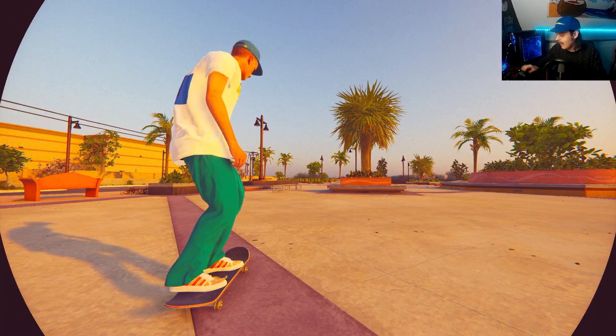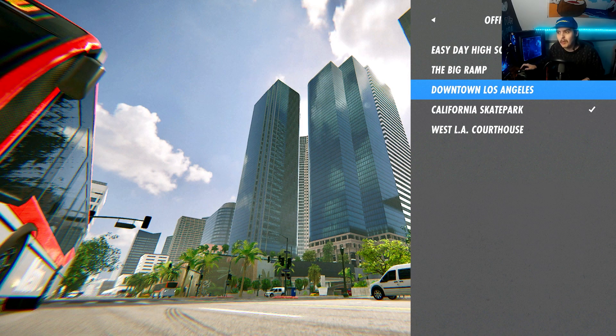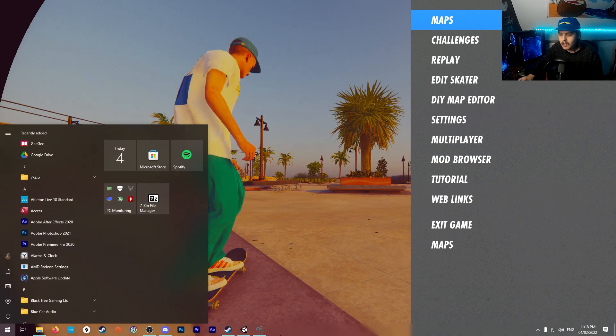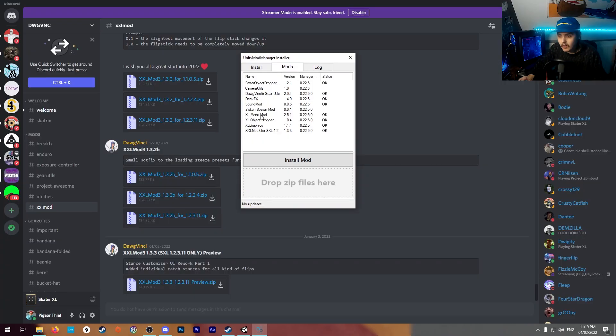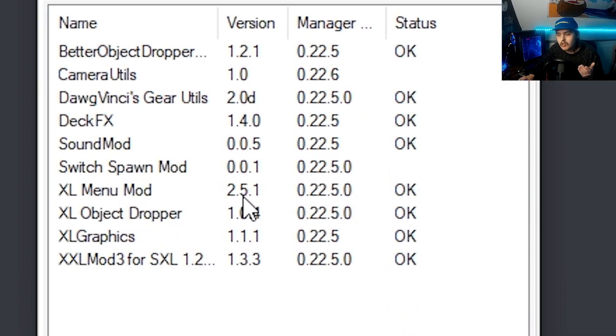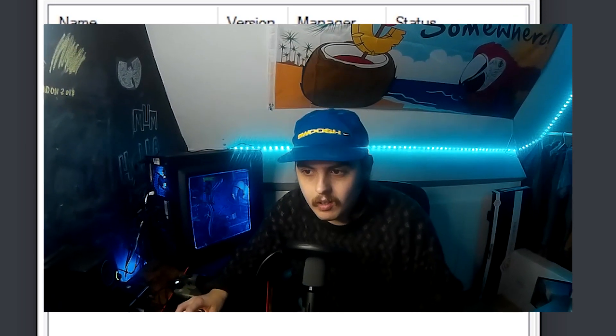The other mod you might be having problems with is the XL Menu Mod. I had an issue where I wasn't actually able to select anything or change map — just pressing A wouldn't do anything. To fix this, I went into Unity Mod Manager, right-clicked, and updated the XL Menu Mod to the current version 2.5.1. That fixed all my menu problems and the menu is working fine now.